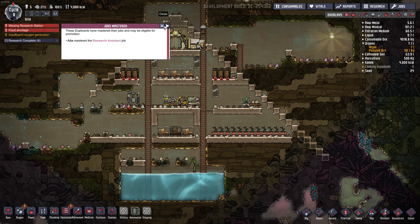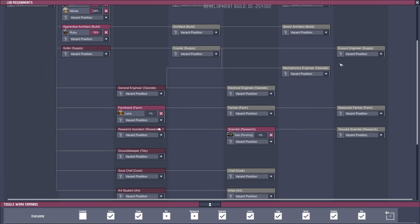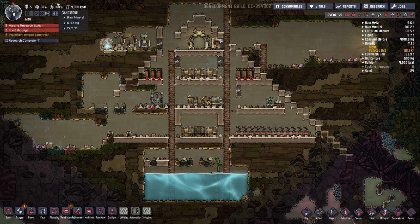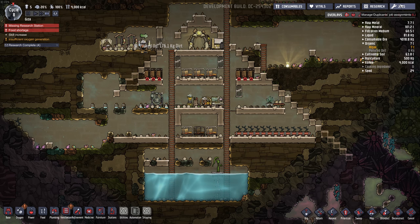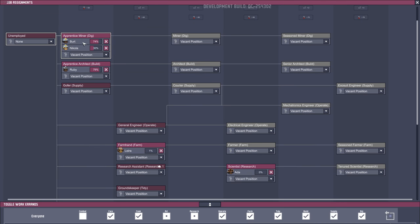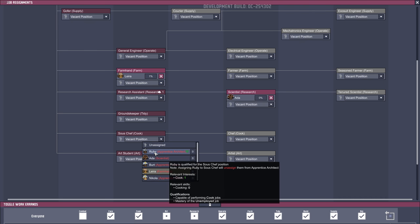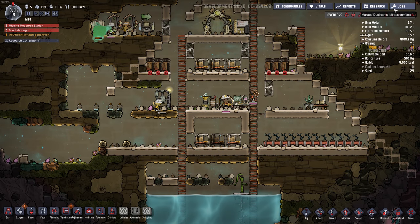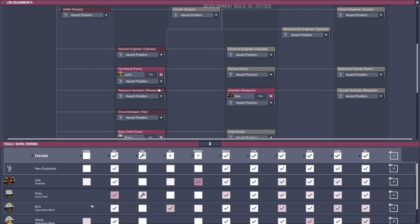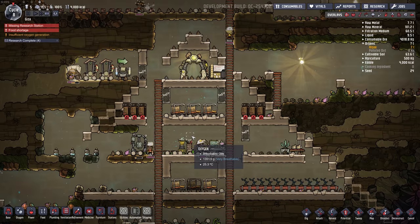Research assistant can move on to scientific research. Okay, food — we need mush bars. Priority eight. Who's our best cook? Did I assign anyone to cooking? Probably not. Ruby — she can switch up her job? Let's take some people off cooking. Everyone's off cooking except Ruby. I don't know what the difference between a check mark and a wrench means, but as long as she cooks, that's all that matters.